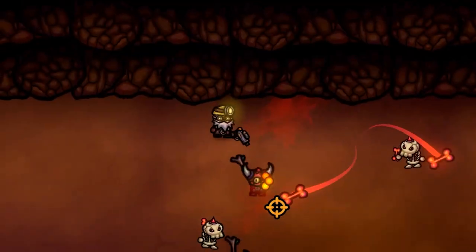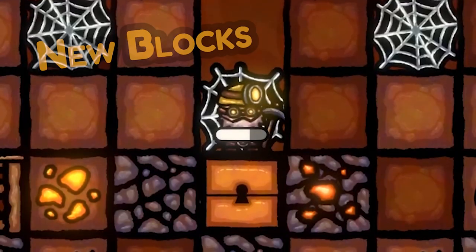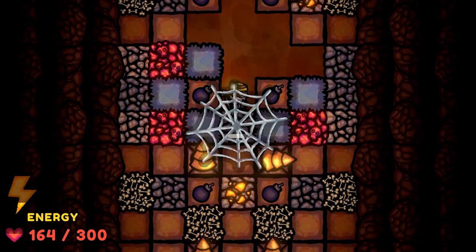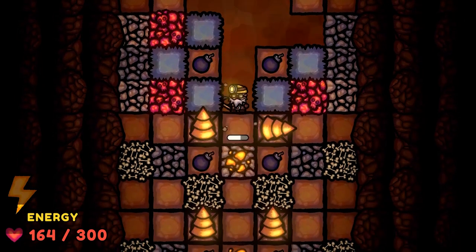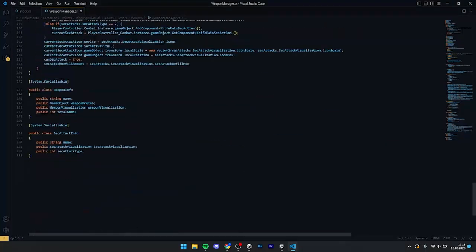Hey, in this new mini devlog from a roguelike game called Caves of Umbra, I will show you how I add new blocks to my game. These four new blocks that I show you today are the cobweb, spike block, bone block, and most importantly the chest, which is by far the most difficult one to make.